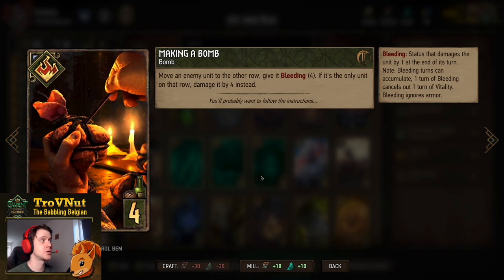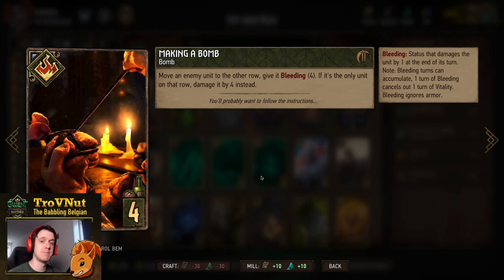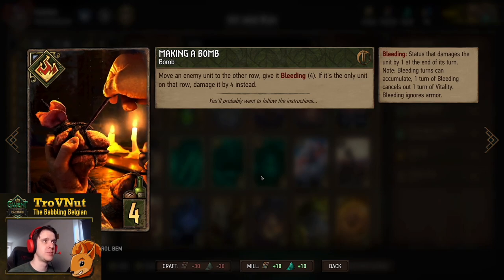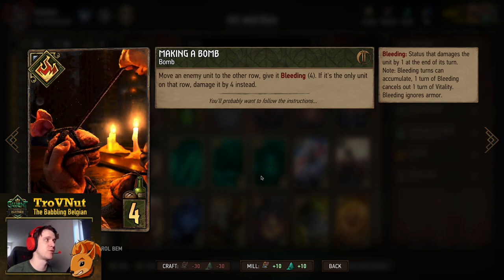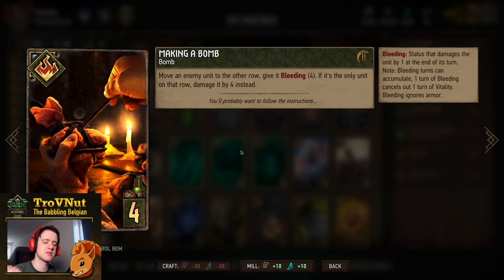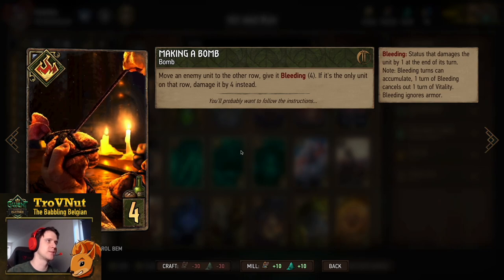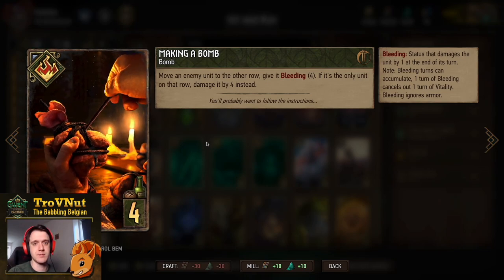Double Making a Bomb is very handy to get our two special cards — Madoc and Milva — out of the deck. You move an enemy unit to the other row and give it Bleeding for four turns. If it is the only unit on that row you damage it by four instead, which is what we're always going to try and go for, making this card able to kill a six-power unit in one go combined with Milva.